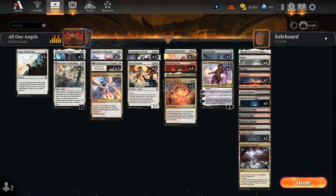Hello everybody! Today I wanted to play with something focused on putting counters onto our creatures and trying to make All Will Be One super powerful. I wound up going with an Angels list that I would love to see dominate.